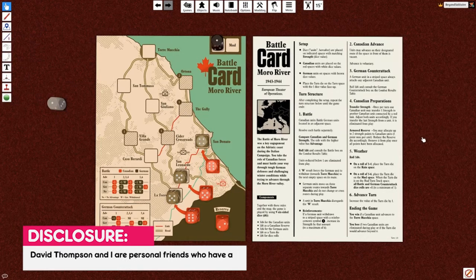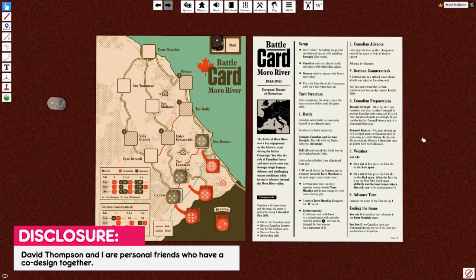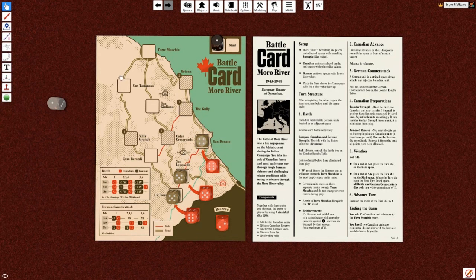Hey gamers, this is Liz Davidson for me on Solitaire, and I'm here with another battle card preview. This one is Moro River. In this case we are in Italy and we've got the Canadians trying to push the Germans all the way back to — I'm not sure how to pronounce this — Tormucia.